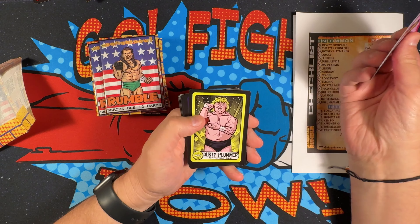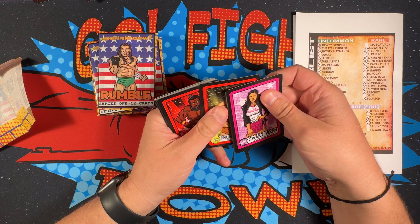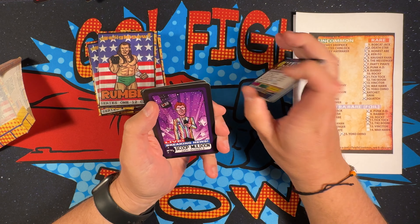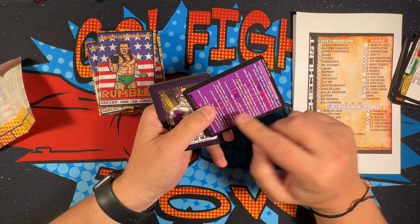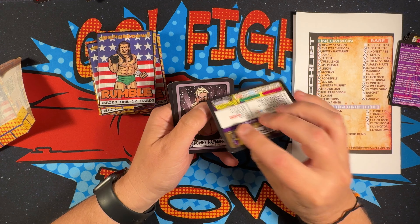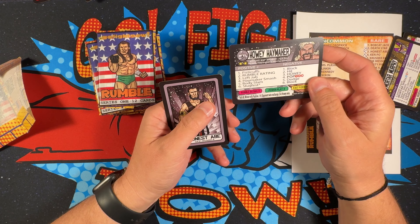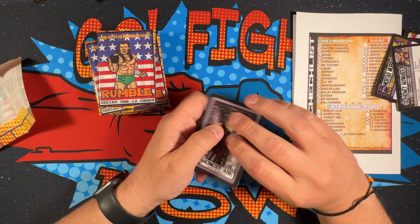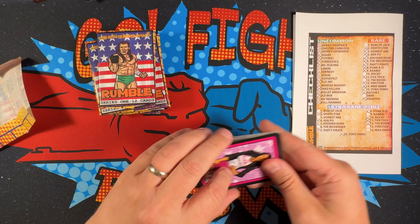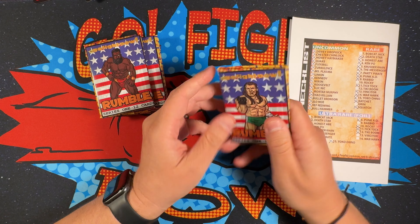First pack: Sweet Vixen, Dusty Plumber, Harley Davis, Crusher Khan, T-Bolt, Ricky Stallion, Warhawk, Mame, Scoop Moldune, Mortar Murphy, Howie Haymaker, and Honest Abe. Nothing in that one for us, but some solid duplicates.